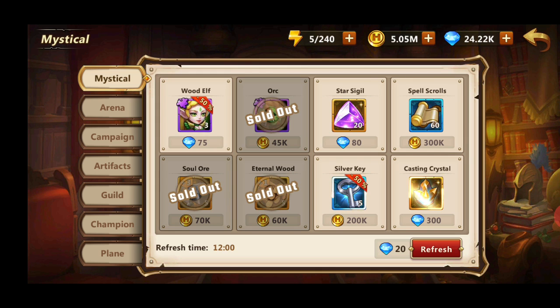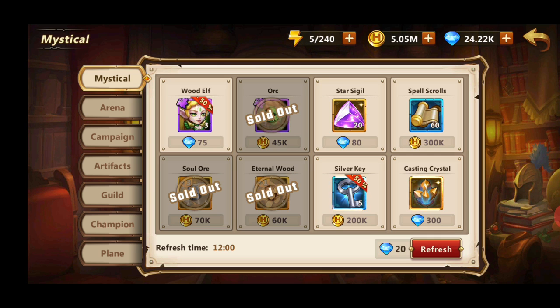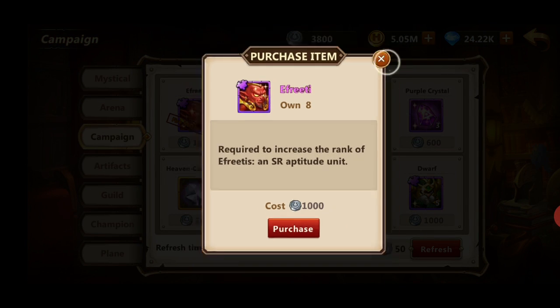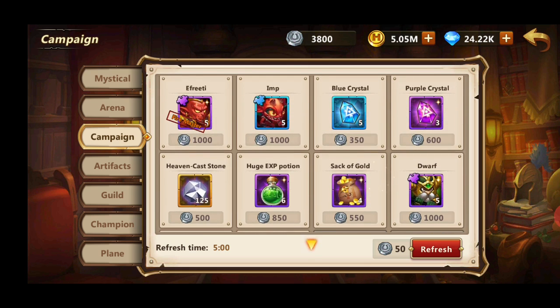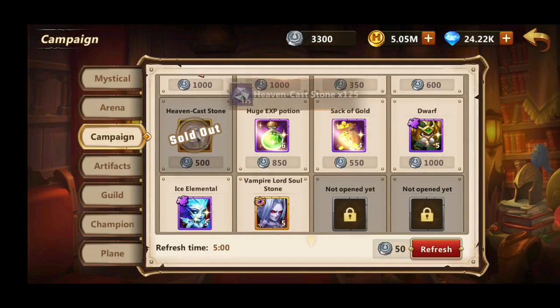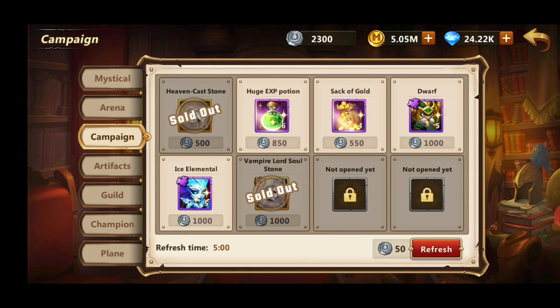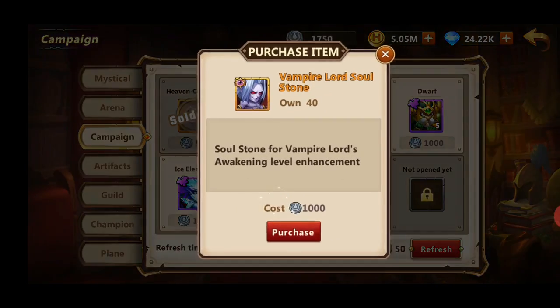When I need to complete a quest requiring two million gold and can do it another way - like upgrading unit gear - I buy spell scrolls. You always want a high amount of spell scrolls because leveling up heroes requires a lot of them. When it comes to the Campaign shop, I used to buy Ifriti and Heaven Cast Stones - if you run an Infernal comp they're your best damage source. Even if you don't run Infernal and don't want Vampire Lord soul stones, still buy Ifriti because they use the orange Barracks resource which is the hardest to get. Always buy Heaven Cast Stones - best value. Vampire is the best off-tank in the game right now: very hard to kill, does a lot of damage, provides AoE healing.